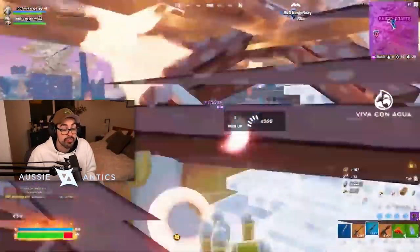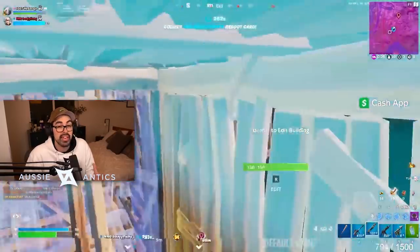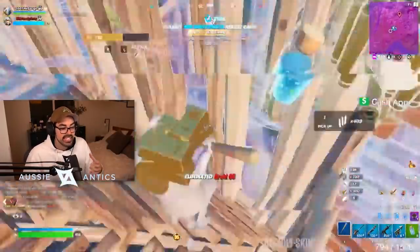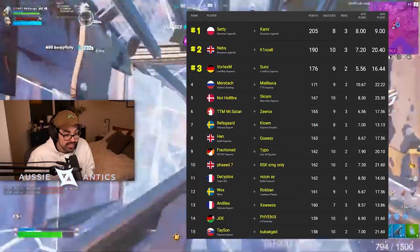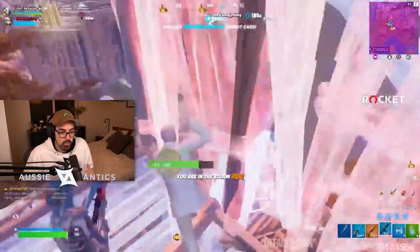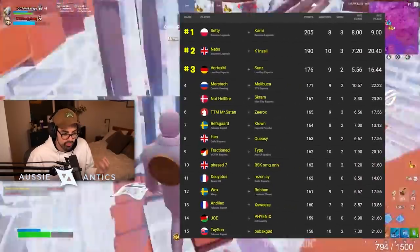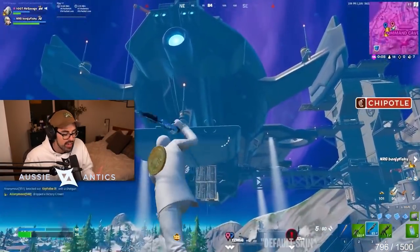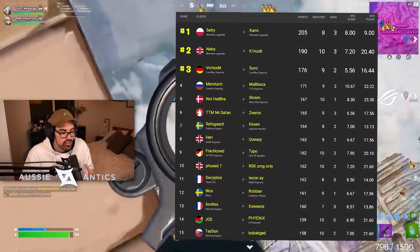We have Mustache and Malabuka in fourth — this might be the first tournament Malabuka is going to be able to claim his money from in finals if he earns, though I've heard on the grapevine he hasn't got things set up just yet in Serbia. Now he has the potential to be paid and that gets me excited. We have Hellfire and Scram in fifth. You probably noticed Nebs and Hellfire — one of the biggest upset teams to not make FNCS last season — have now split, and both of them with their new teams are top five in opens. Scram split with Refscard, and Refscard with Clown came in seventh. You're seeing all these teams who split do really well with their new partners. And of course Hen and Queezy follow up with their insane performance, top 10 as well.